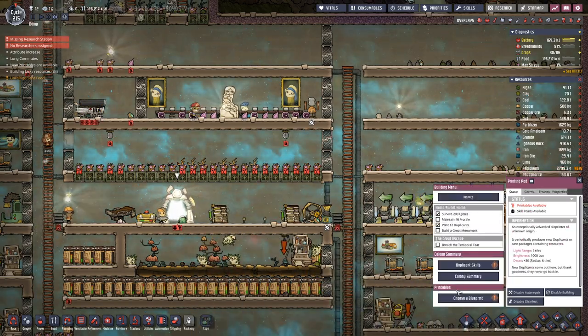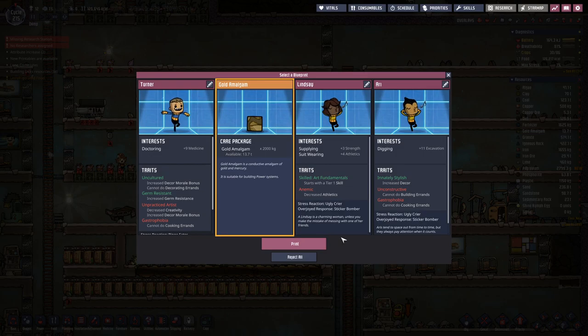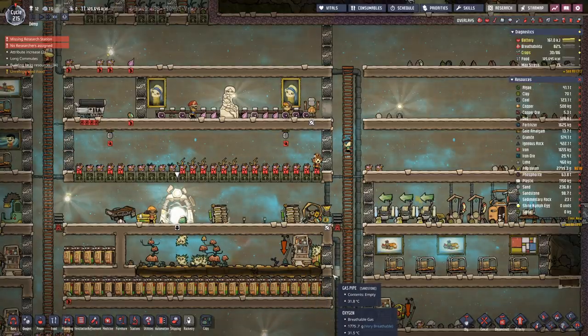We do have something in here — Gold Amalgam. It's supplying suit wearing, but then decreases athletics. Let's stick with the egg a little bit.